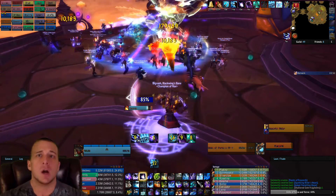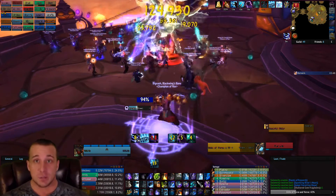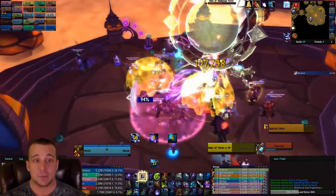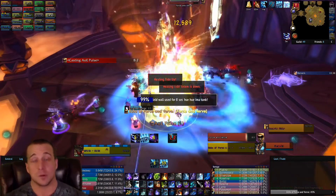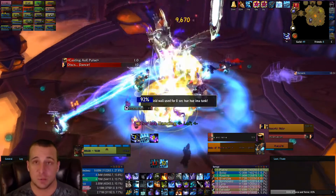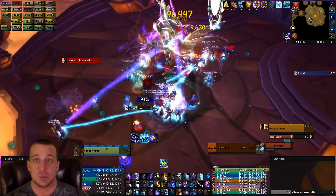We sent two or three DPS over along with the tank and healer, and that group went to the other platform to start the attenuation phase, while the rest of the DPS and a couple healers burned the Echo down. You still have to get into your Force and Verve bubbles, but he only puts out two bubbles. If you have a spell like Ice Block or Deterrence that lets you stay out, use it so more people can fit into the bubbles.